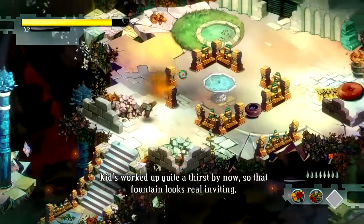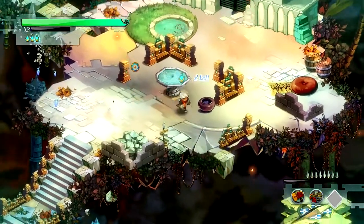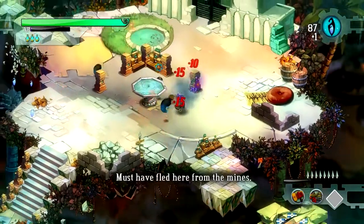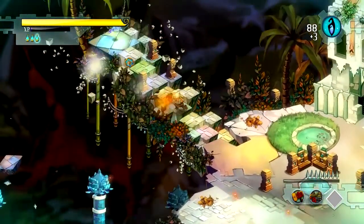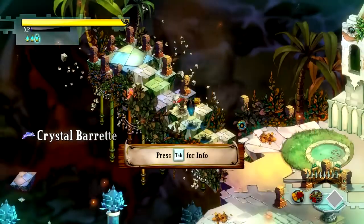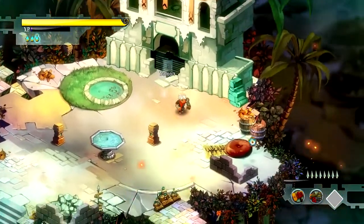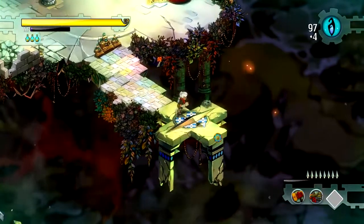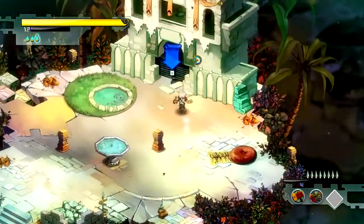I just love collecting stuff so I try to smash a lot of things. Kids worked up quite a thirst by now, so that fountain looks real inviting. Now we have health potions here in the hut — we can use them with F. I think those items are quest items or something. Last time I went directly into the saloon, but I saw there's a way down here. Let's see what's here — just a bunch of shards. I don't know what those are, we'll find out soon.